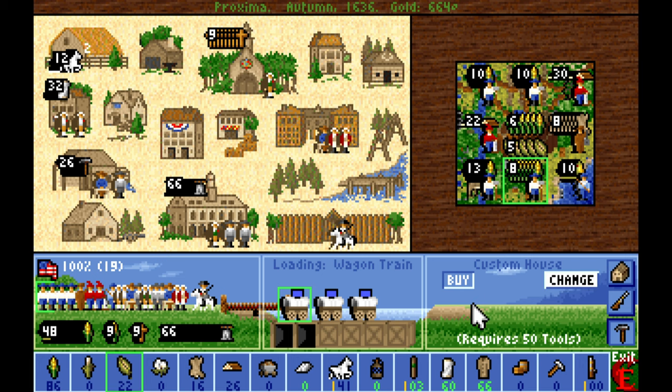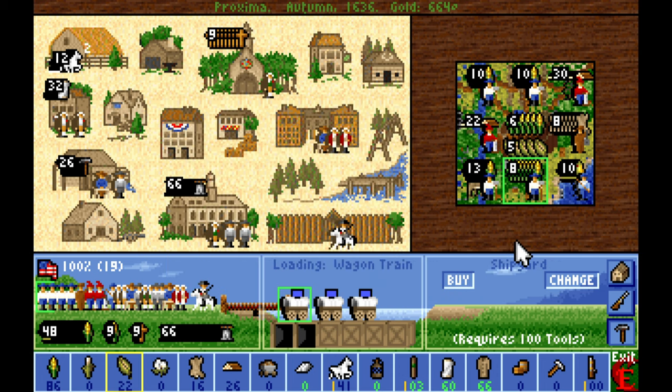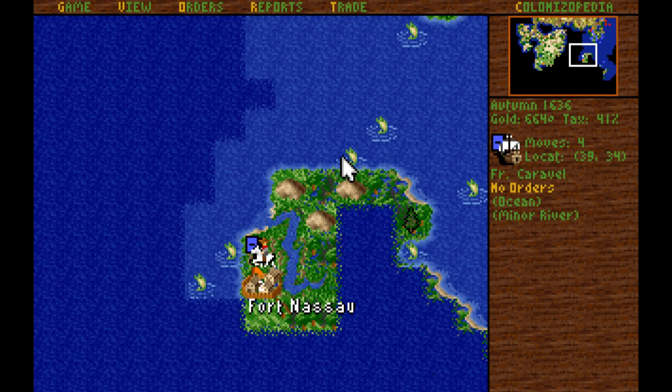Let's begin work on a shipyard now. With a shipyard, we could build frigates, caravels, merchantmen, or galleons. Increasing our naval fleet would allow us to expand across the seas and establish colonies in other locations — for example, to gain access to sugar, since rum is very pricey right now. We should have at least one shipyard. We'll produce one frigate to guard Proxima and a frigate to go between the sugar colonies and our regular colonies.